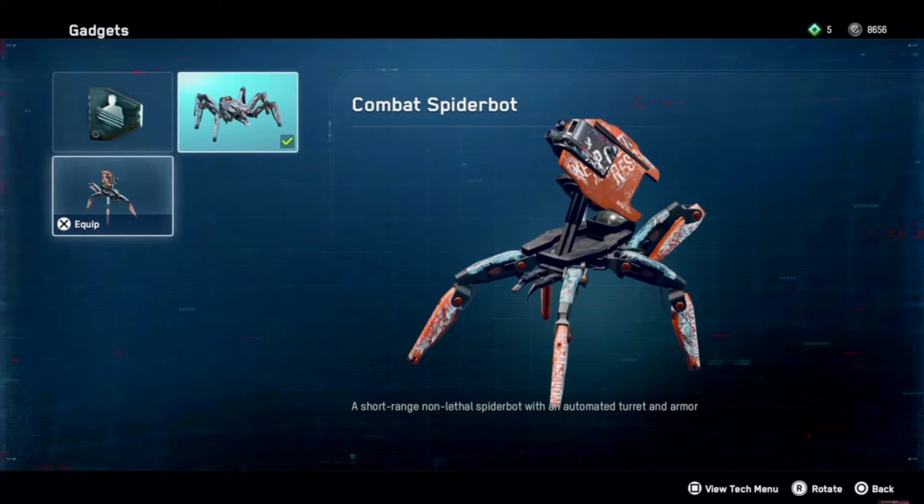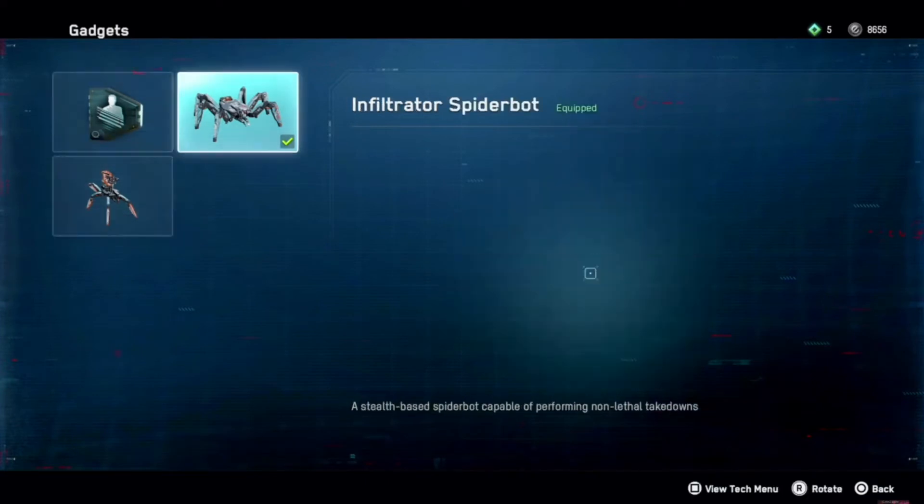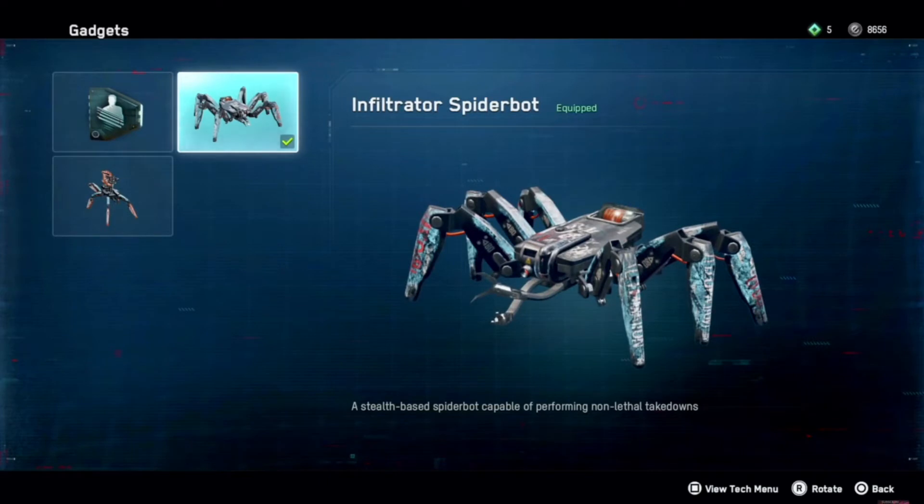You can switch them. In my opinion the combat spatterbot is not the best choice. The best one is the traitor spiderbot - that's my preference - because it's stealthy and it can shock people and stuff.